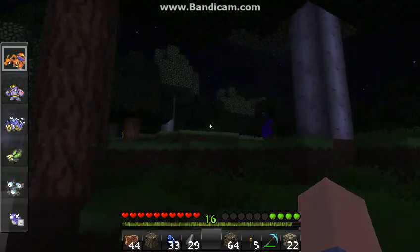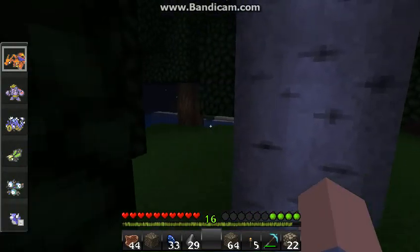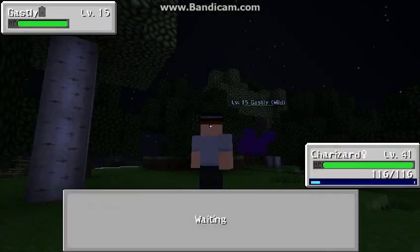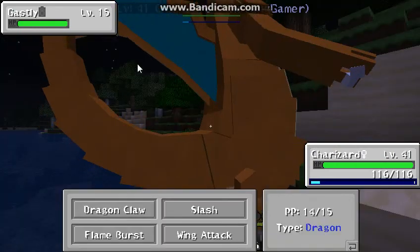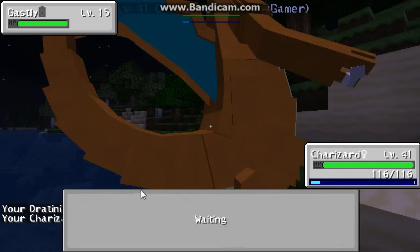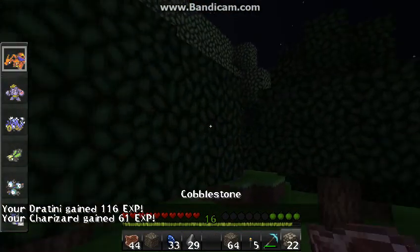So this is the Jungle Biome. You can find Pokemon like Gastly, Caterpie, and Abras — that's an enormous Abra. Gastly wants to fight: level 15 versus level 14, not exactly fair. Yeah, Charmeleon learns a Dragon-type move fairly early in the game — level 17, in fact, you get Dragon Claw, which I'm using here. I don't know if that's overpowered or what.